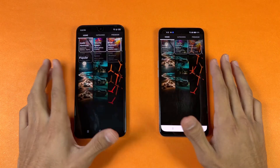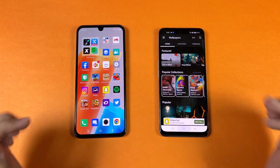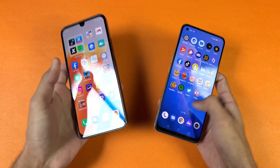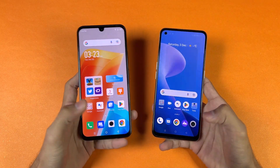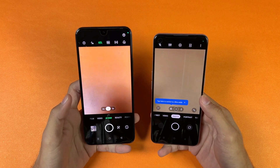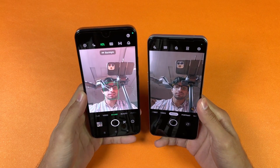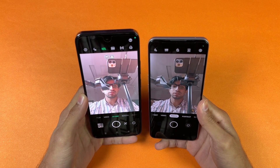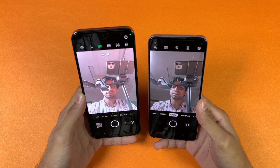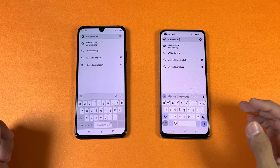Twitter is faster on the 020. Zedge is also faster on the 020. Scrolling in Zedge is pretty smooth on both phones. Last, I'm launching the camera app on both phones. Both phones open the default camera application at the same time. Looking at the front-facing camera, it is better on the Realme 9 4G because on the 020 the picture looks overexposed.